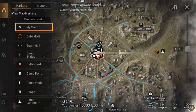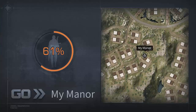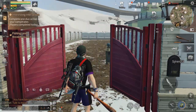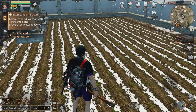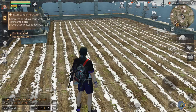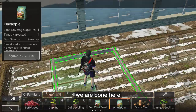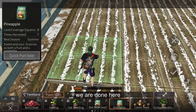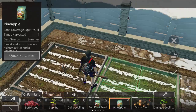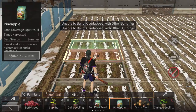Let's go home. Click your map, then quick travel to your manor. We are almost done with our 'how to get pineapple in Life After' tutorial. Go to your manor, open your farmland, and press Control + B on your keyboard to plant. Just plant your pineapple seeds here. After one to two hours you will have a pineapple — free pineapple ingredients for your pineapple recipe.